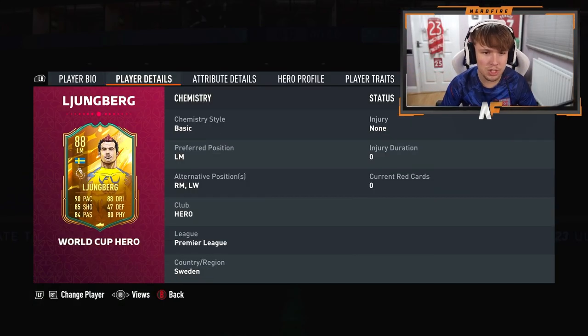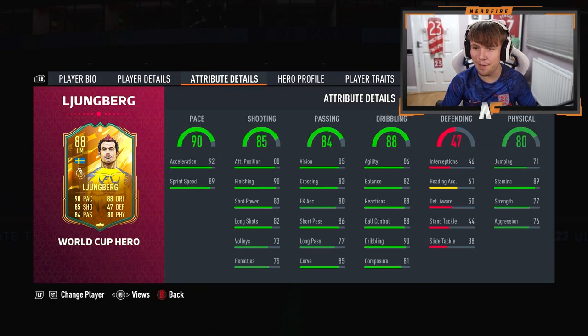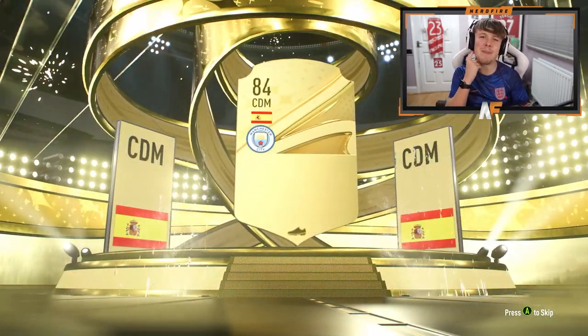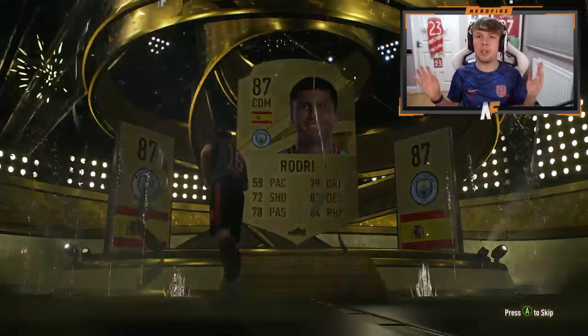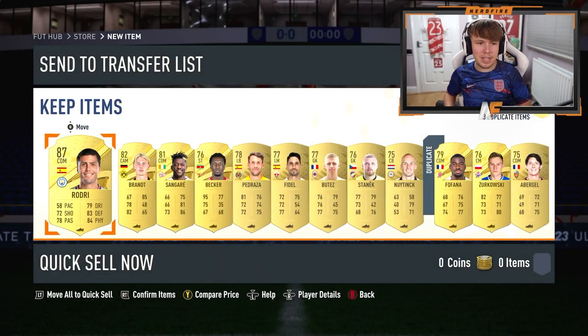4-star, 4-star, right mid, left wing as well — he can play everywhere. Oh my word, thank you very much EA Sports. We got another walkout here from the prime gold players pack — Spanish CDM. Actually, I do need fodder so I'll take Rodri. I can't complain at a walkout — I've gone through a fair few packs and had nothing. So it's not too bad — thank you for the fodder.